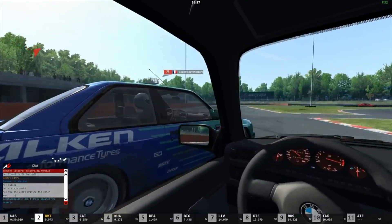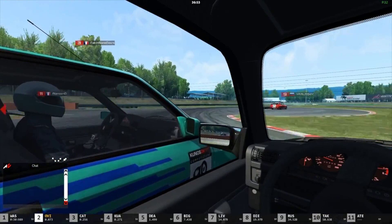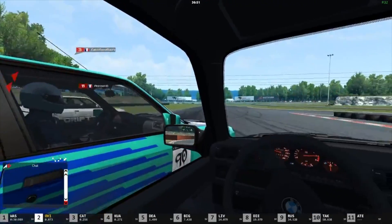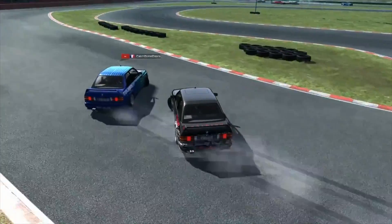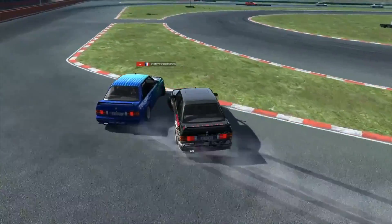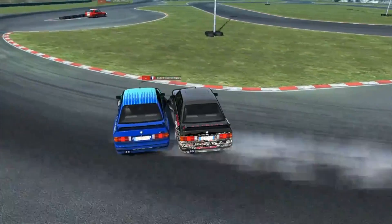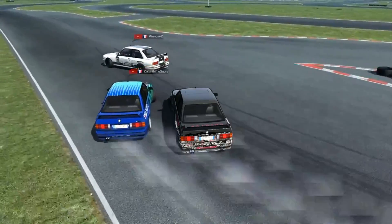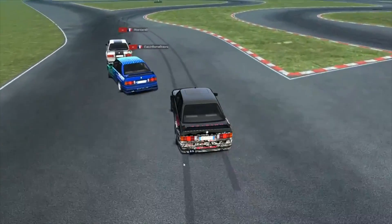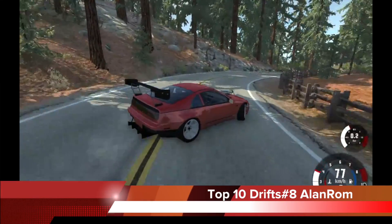Very very close proximity on the tandems, and it actually gets even closer around the bend. We also have a car coming in at the last minute — we've all been there on Drift Playground, you're in a beautiful tandem and someone decides to floor it out of the pits and right into you. Thankfully these guys got away with it scot-free and they're gonna hold a nice little clip. Perfect spot for number nine, though I'll say it — Dock Marks is an overused track, you guys gotta go out there and expand your horizons.